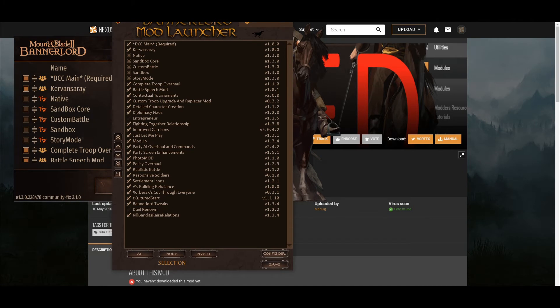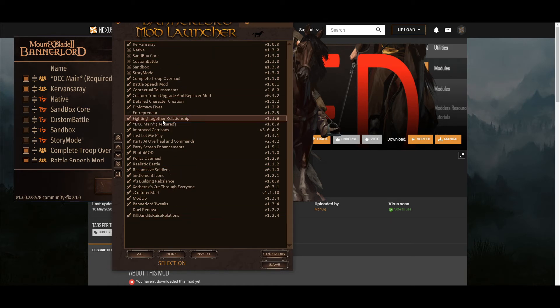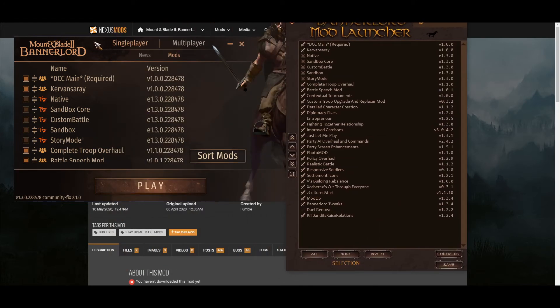This here is the Banner Lord Mod Launcher. The problem with this launcher is that the sort button won't work properly. For example, if I put ModLib down here and DCC Main down here and press sort, sometimes it works but it won't work as you need it to. ModLib ends up around here but DCC Main needs to be the first one, and moving things around won't sort correctly. So I can only recommend the Fixed Launcher — use it, it's the best one.